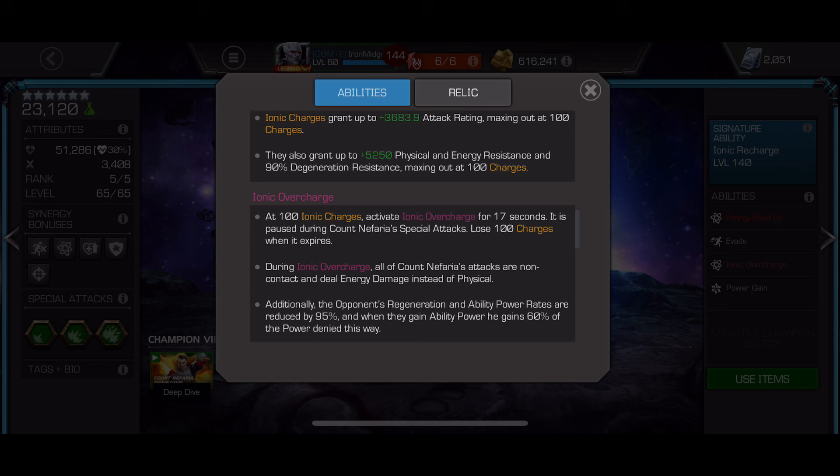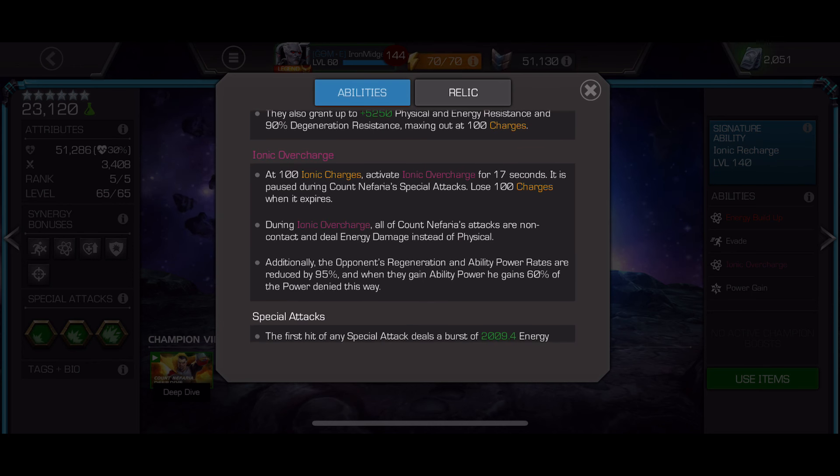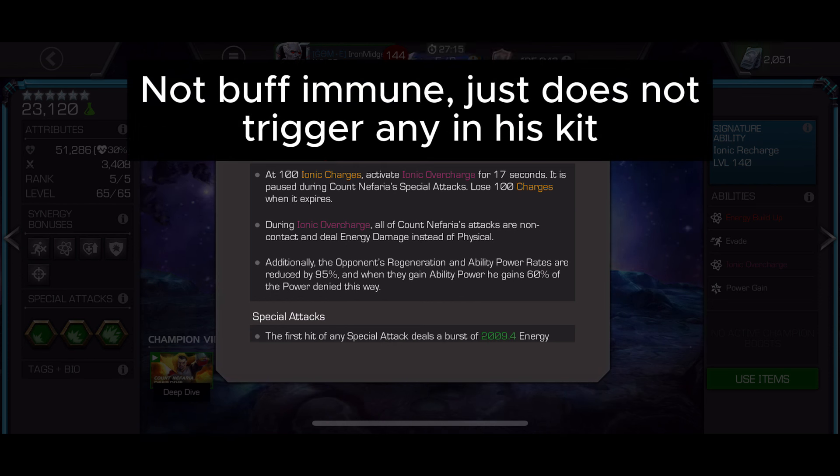That non-contact energy damage can be very helpful. He stacks up a lot of debuffs, which on certain nodes can be very helpful. He gains no buffs naturally, but he does gain fury effects as passives.